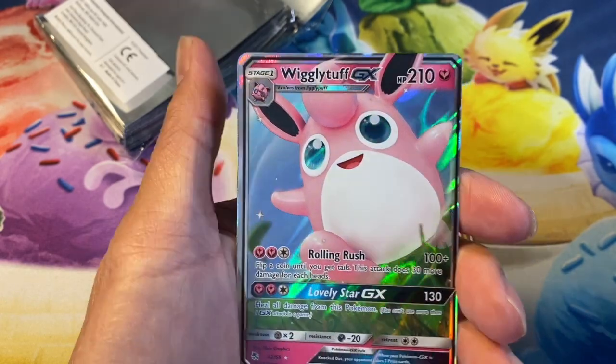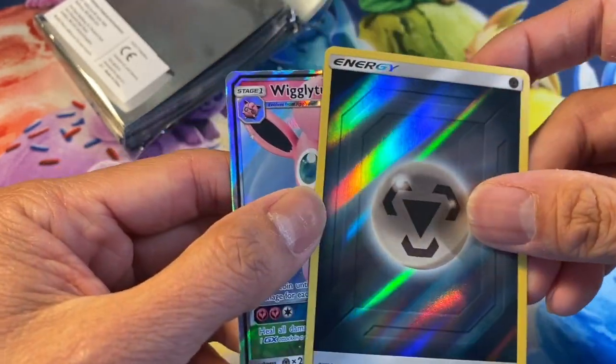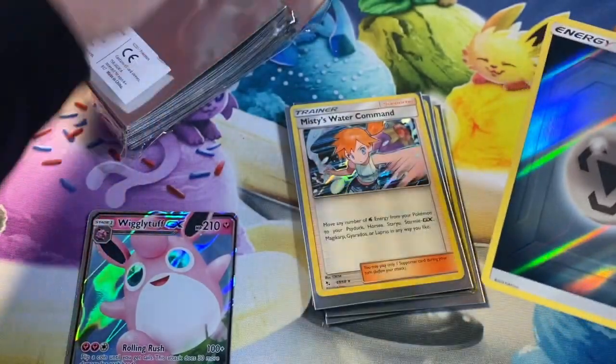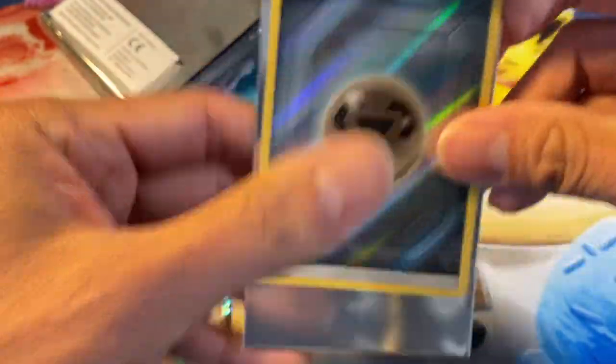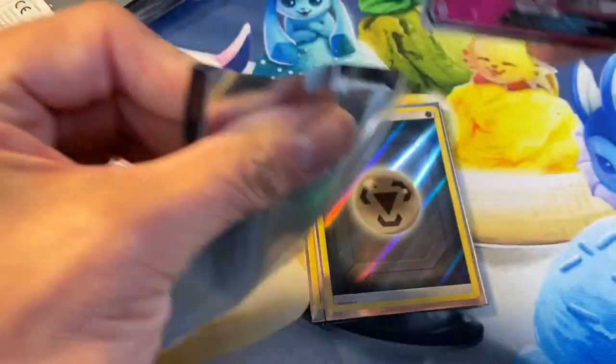And the last card is Wigglytuff GX ultra rare! We have ourselves a two-hit special, very nice. Sleeve it up — I don't usually sleeve reverse holos but I will sleeve this one up. Nice!